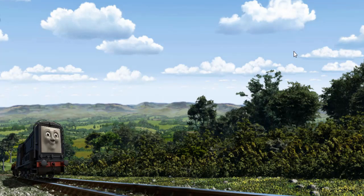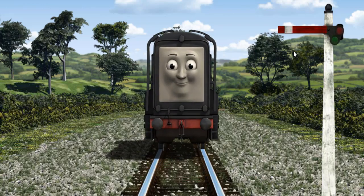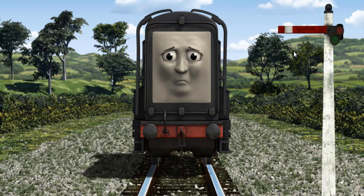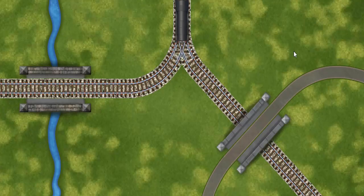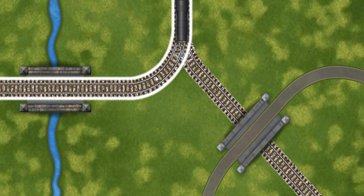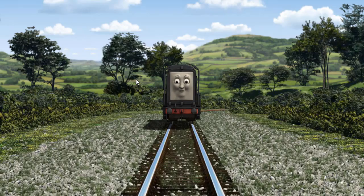Diesel set out for Knapford Station. Suddenly, Diesel had to stop because of a broken signal. He would have to go another way. Find the track that goes over the river. Let's go!